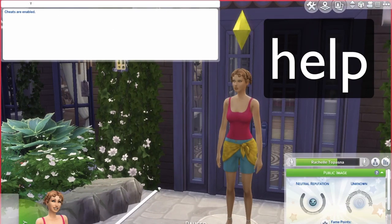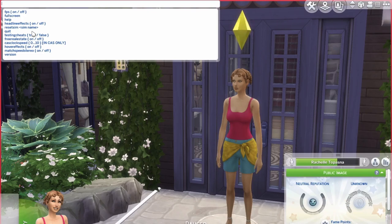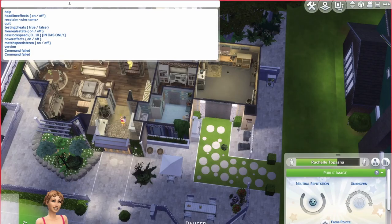You can also just search 'help' if you really need help in Sims and it will list all the cheats that can be done in Get Together. It shows cheats like headlights on or off, restart sim by shift-clicking, quit the game, testingcheats true or false, and free real estate. You can type them exactly as shown or type them out manually.